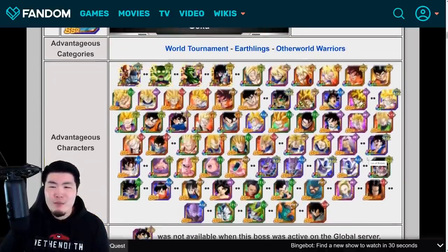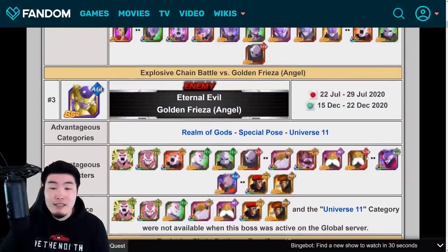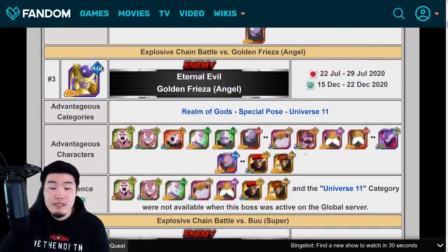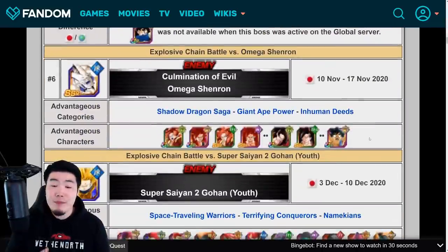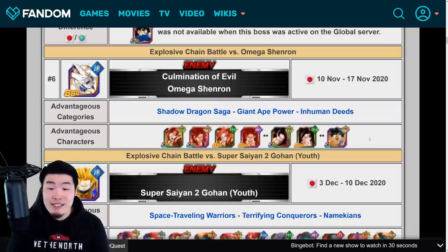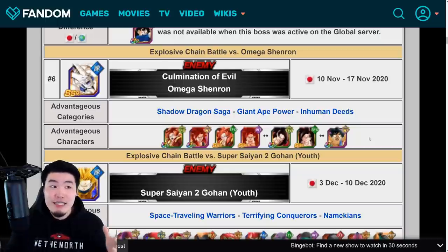Obviously, any character in these categories will be effective, but these guys are extra effective. Usually there are just more characters to choose from, and as you can see with all these other Chain Battle Bosses, this one is kind of limited. So this is going to be interesting. I'm not exactly sure what the best setup would be for this specific boss in terms of the super teams and the extreme teams, especially the extreme side since we don't have any extreme advantageous characters. Maybe I'll do some more research and get back to you guys in a future video.